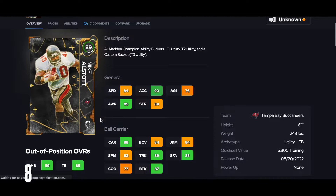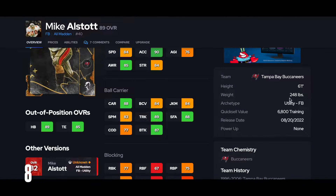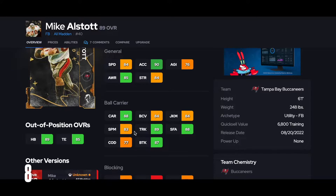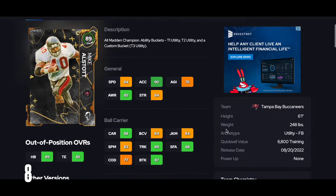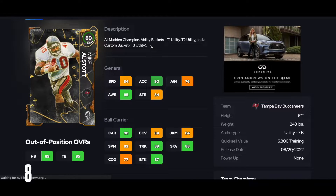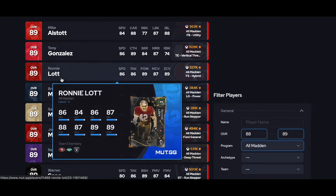At number 8, I got Mike Alstott. 84 speed, a little bit slow, but he's a nice big running back — 284 pounds. You love that. Good carrying, decent Excel. Can wiggle a little bit with the juke move, spin move, good trucking. He might even be a dominant card, to be honest with you. But he's just really slow at 84 speed. I really like the more wiggly guys, especially with the sharp cut this year. I got Mike Alstott at number 8.